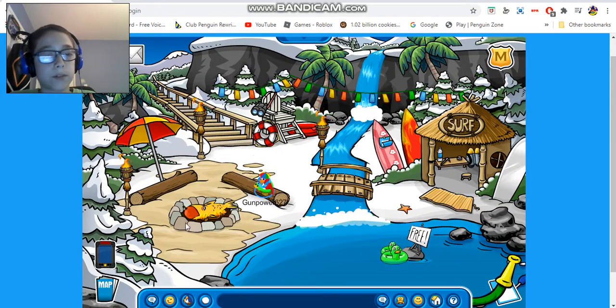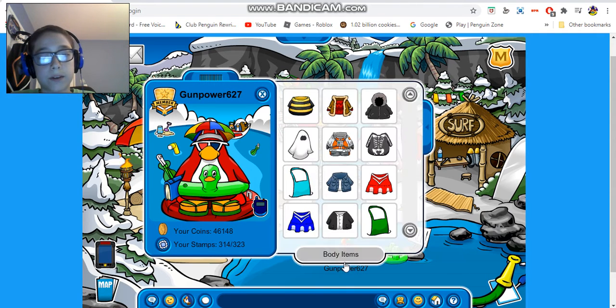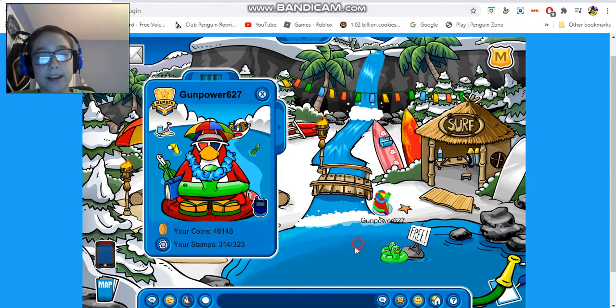Once you come to the cove, it's really cool because they have this campfire with a fish getting burned in it, eating some sort of apple. You have a campfire with an umbrella, sand, torches, and trees. You also have a waterfall, and you can pick up a free duck floaty — I'm literally wearing it right now. That's what it looks like — pretty cool.